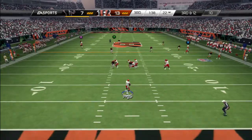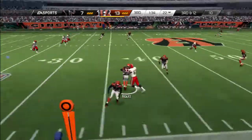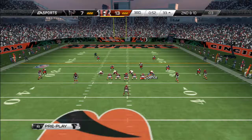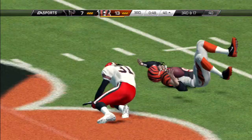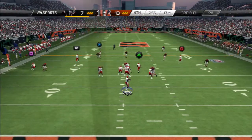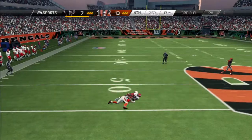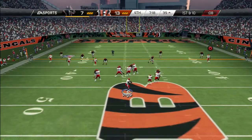Now in the second half we get our first look at Terrell Pryor. He goes deep but throws into double coverage and gets picked off by Stanford Routts. The Bengals' rookie quarterback Whitmer gets sacked by Bill Bentley coming from the edge, stopping that drive. Back comes Pryor, and he is going to find the rookie Devin Funchess with his first reception. Funchess gets hurt but will be back.